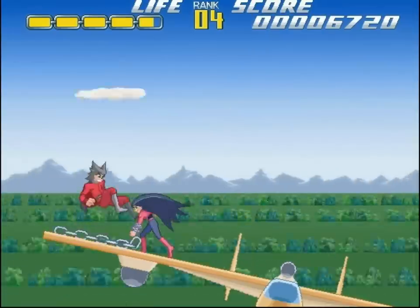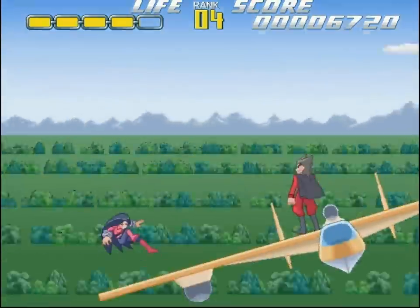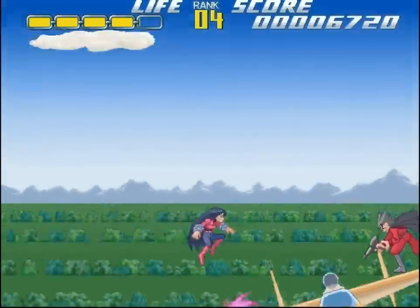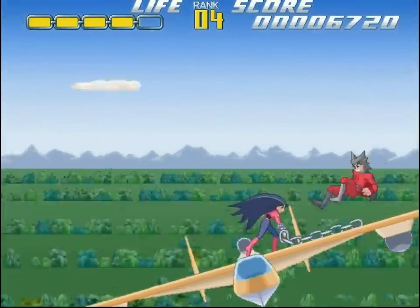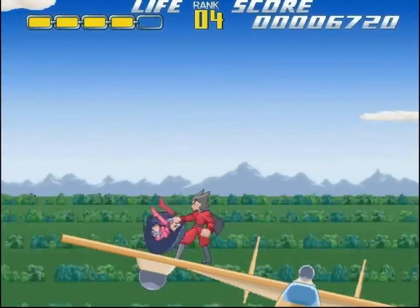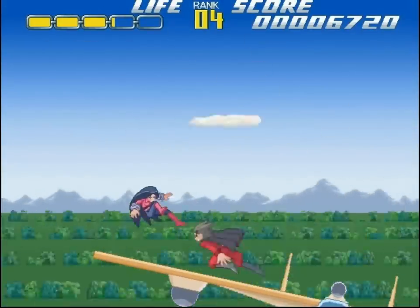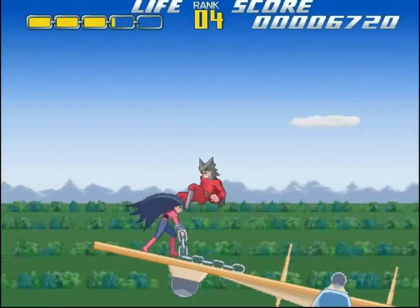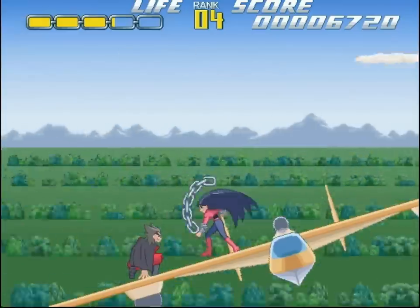Now if we decide to be incredibly rude and hit him while he's down, he enters an unbreakable combo. So as tempting as it may be to juggle him like our normal enemies, that's not the way to go — which is apparently why I did it again. He's almost done anyway, so we're not in too much trouble. This guy is really, really easy if you've been paying attention to the design of the first stage.